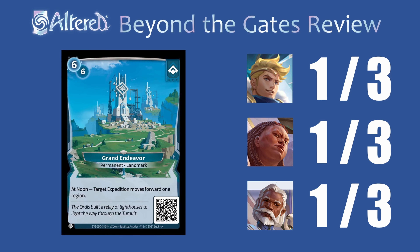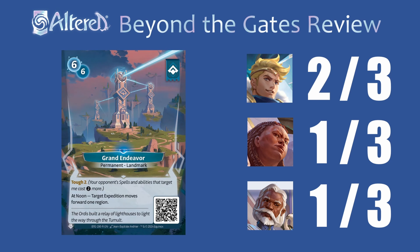Grand Endeavor — this card lets you move one of your expeditions forward at noon. It's a pretty cool effect, but the common version is just so exposed to removal and it doesn't have any immediate impact that I doubt you'll ever run it. If you want to run this card it'll be the rare version that has Tough 2 — at this point it makes it so your opponent can't really get that good of a trade into it, so you're pretty protected. I think it'd be easiest to slot this into Sigismar if you're going to run it. I don't think you have to run this really anywhere though, and I'm not even sure if it's that viable at this point. It could work — definitely try it — but I don't know if that's the way I'm going to go.